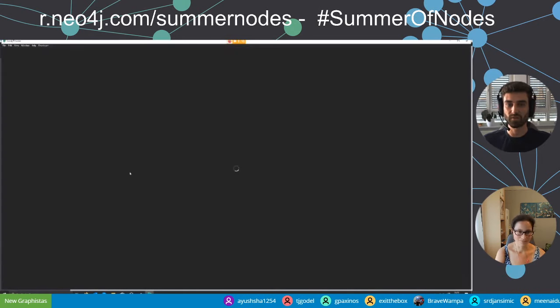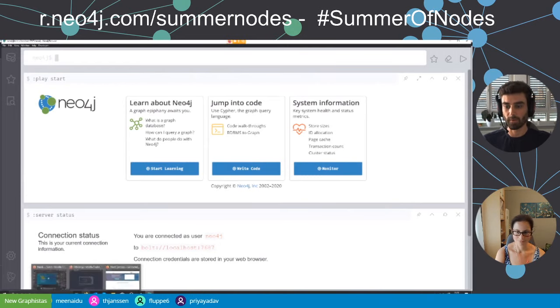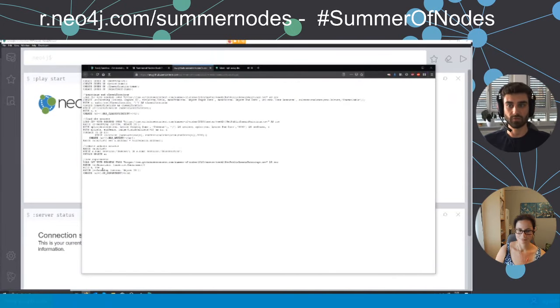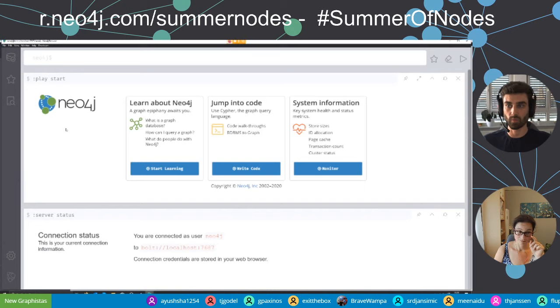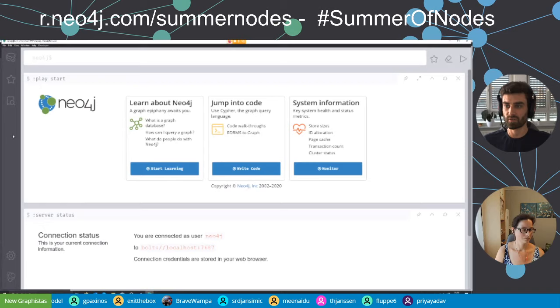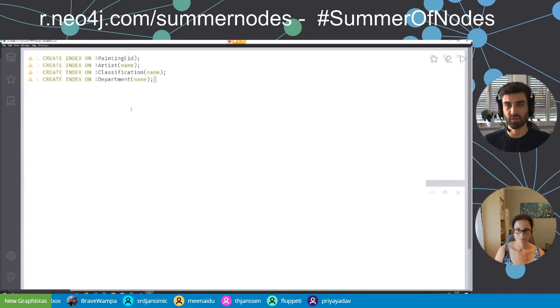Here we are in desktop. We click on 'Open in Browser'. Browser launches and you have your input bar where you can type in your queries. Lou has provided a couple of queries to load the data for the challenge. I'll do this step by step, but you can load it all at once. In desktop, you'll need to click the settings icon on the left-hand side and make sure to have checked 'Enable Multi-Statement Query Editor'.